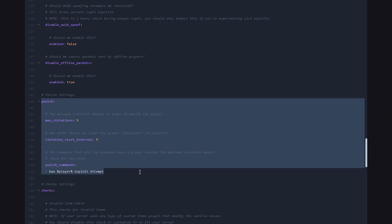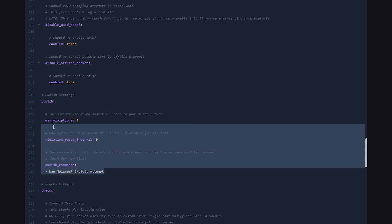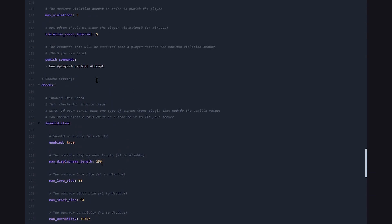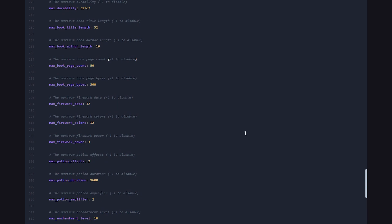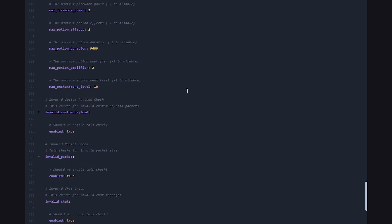The punishment settings are quite important. People will accumulate violations — when you try to crash a server, for example, it won't work but you will get one violation. You can specify how many violations a player can have, and what should happen when a player surpasses five violations — in this case, it will be a ban. Most of these settings are great by default, but if something doesn't work for your specific Minecraft server, there's an option to change it. This plugin is extremely customizable.